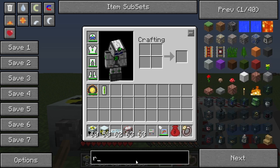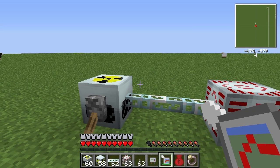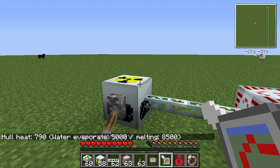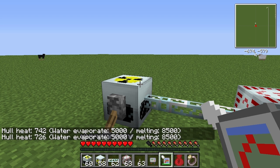Not only does the digital thermometer recharge, it also gives you more information. A regular thermometer only gives you the temperature, whereas the digital thermometer gives you the water evaporate temperature and the melting temperature. We can see our hull heat is 766 - pretty high. Not dangerously high though; dangerously high is somewhere around 8000, because at 8500 it's a meltdown and it explodes. We can see the temperature is actually dropping because the reactor casing will bleed off heat over a certain period of time.